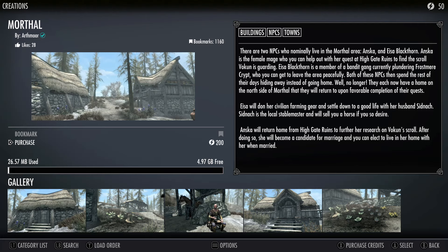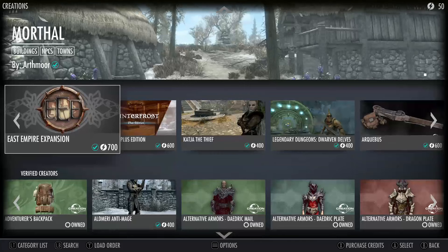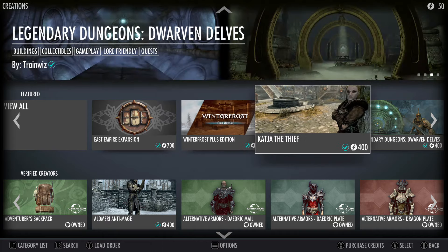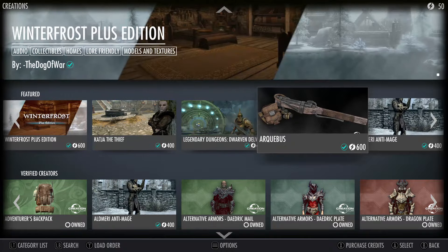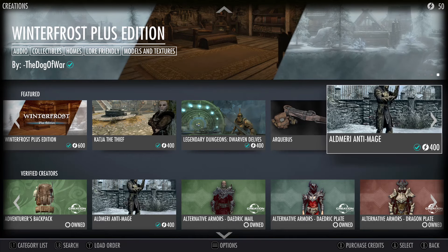Yeah, that's 200. East Empire's expansion, Winter Frost Plus Edition. Is that a gun? What is that? Inside Dwemer games - fight powerful new automatons and uncover the leap in weaponry. I don't know what that is.